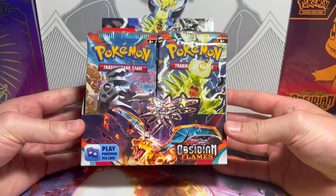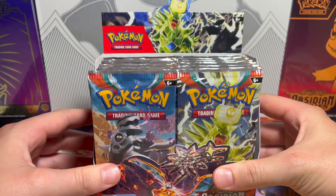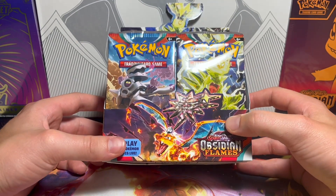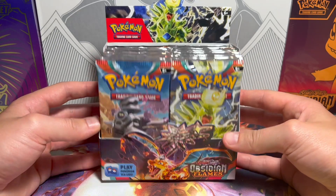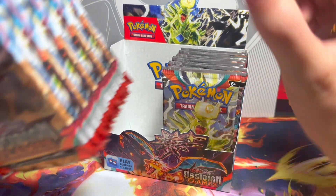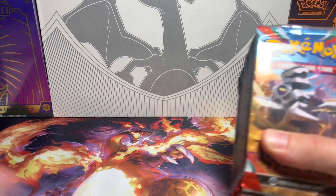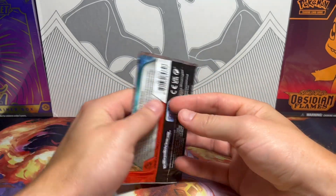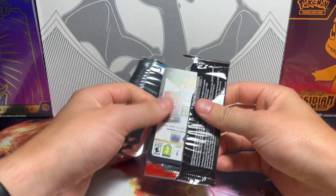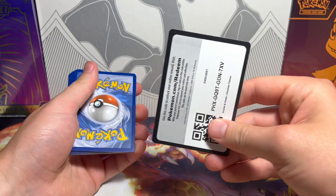All right, here we are. We got the full Tyranitar on top of the box screaming with a lightning bulb on his head. We're going to do the first half as we usually do — first half first video, and then second half we'll do the next video. A little bit about this set: it's got about 230 cards in it total, including the secret rares.